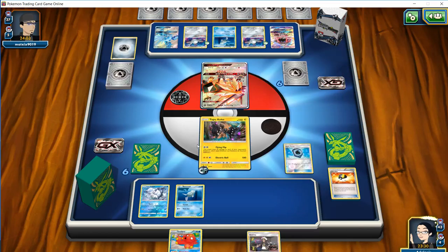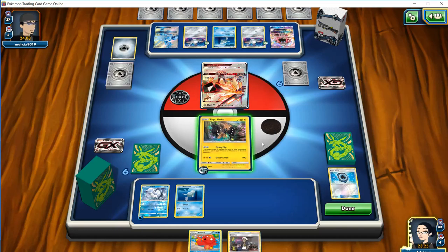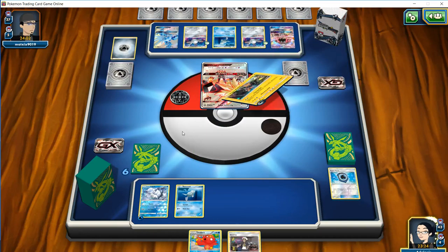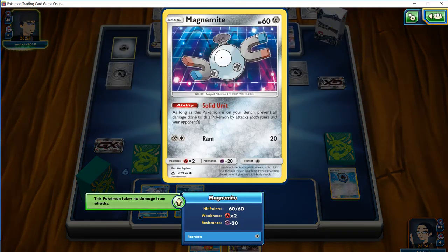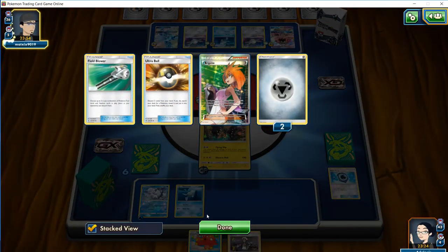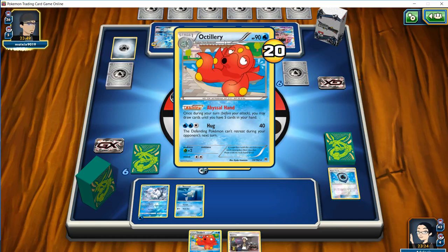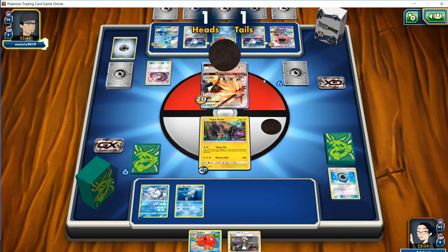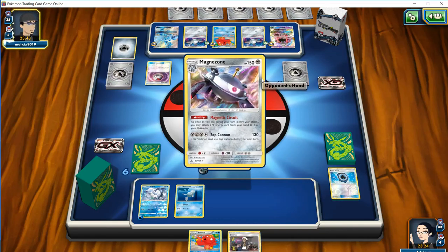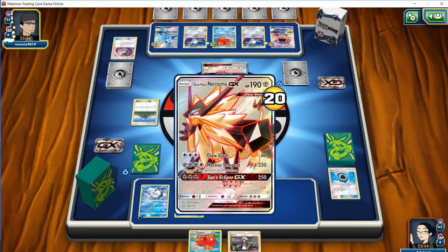We're going to Aqua Patch an energy onto the Vulpix, and we're going to start off with a Flying Flip. I like that we're spreading a bit of damage, but we don't actually get any damage onto the Magnemites, which isn't good for us. They have a couple of energy in their discards, so I'm likely seeing a Mount Coronet coming momentarily. We see a Timer Ball getting a Heads and a Tails, and he goes for a Magnezone — which definitely implies a Rare Candy. I hope he doesn't have additional energy to get the Duskmane going right off the bat.